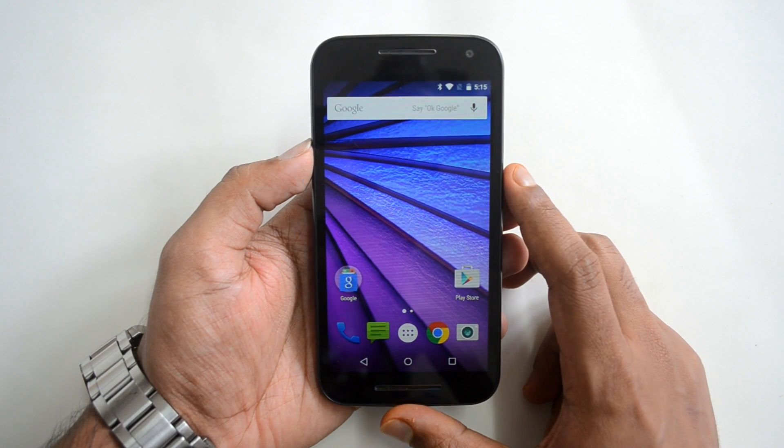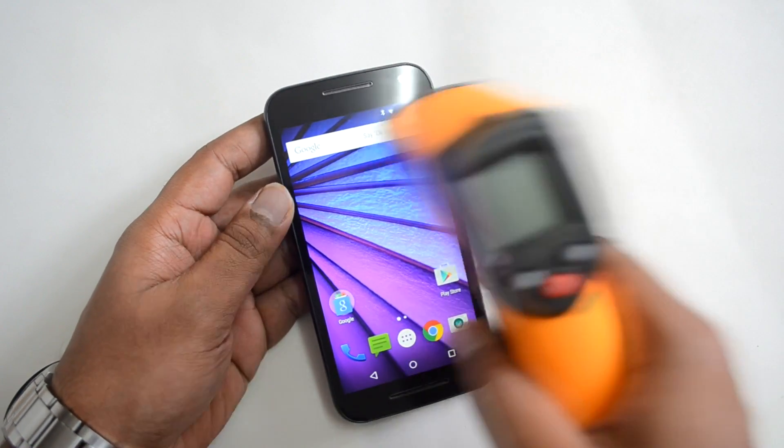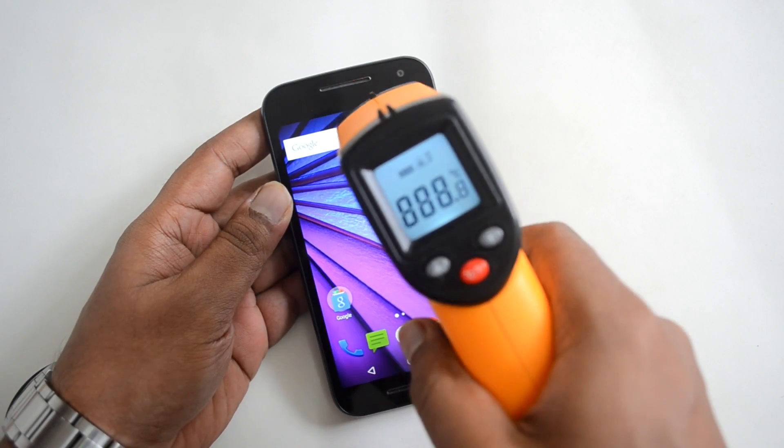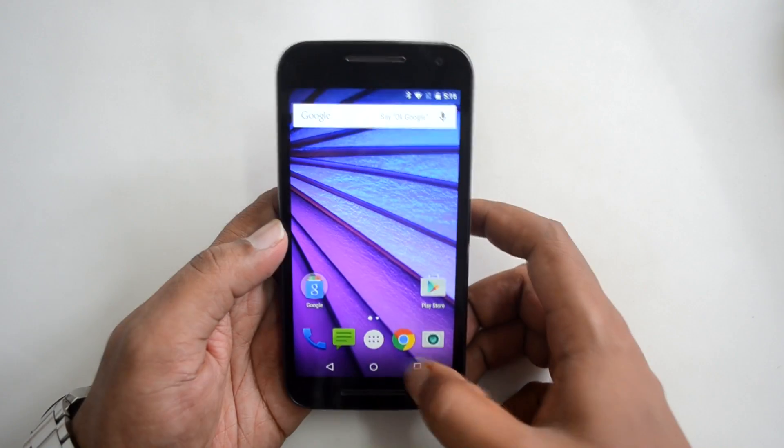We'll play four games: Riptide GP2, Asphalt 8 Airborne, Real Racing 3, and Dead Trigger 2. Let's start with Riptide GP2. Before we begin, let's check the temperatures — it's around 32 degrees on the front and rear panel. Now let's start Riptide GP2.